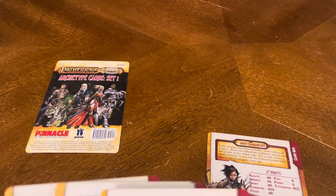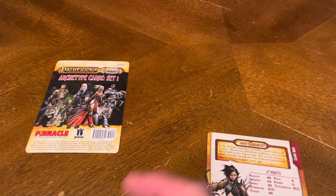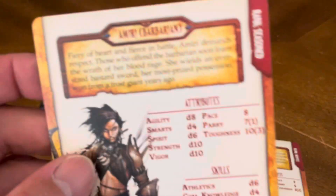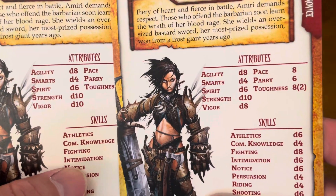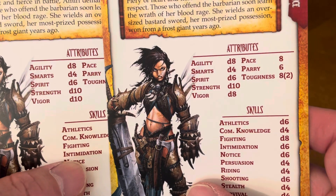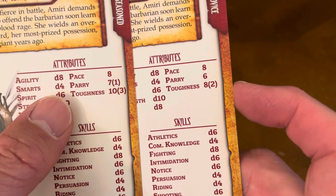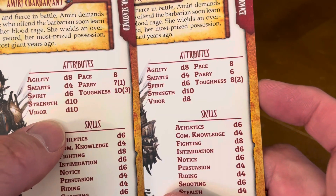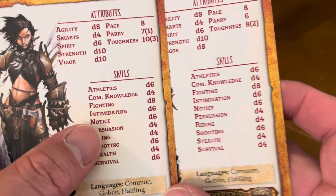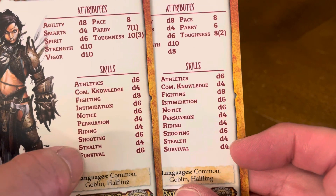In the game they also have — remember, there are two identical sets of cards in here. We have her seasoned card as well. The seasoned card and the novice card: though the picture may be the same and the beginning part might be the same, the attributes are a little different. We have d8, d4, d6, d10, d10 — so vigor goes up from d8 to d10. The pace remains the same. Parry goes up from 6 to 7. Toughness goes up from 8 to 10. The survival skill goes from a d4 to a d6.